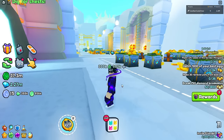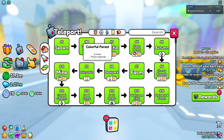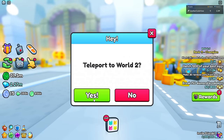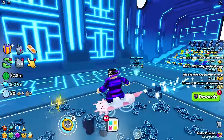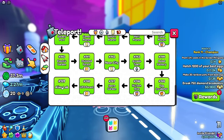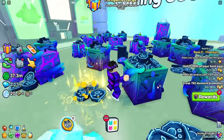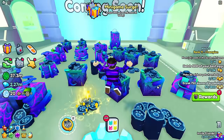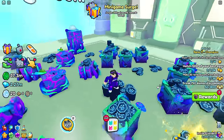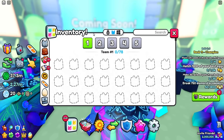Onto the method for actually farming these tokens: you want to go to Tech World, which is World 2. What I've been doing — and found to be the best way — is go to the final area. You want to be farming in this area for sure, because this is where you get the best amount of coins and the best drops.